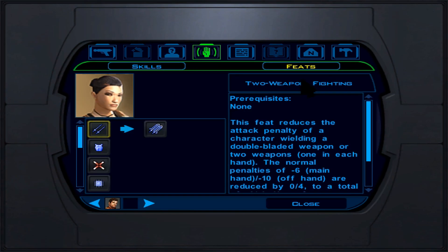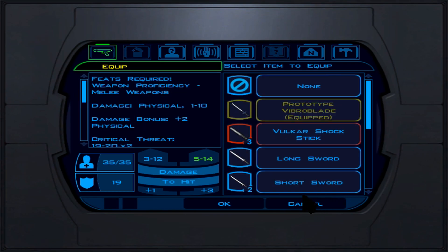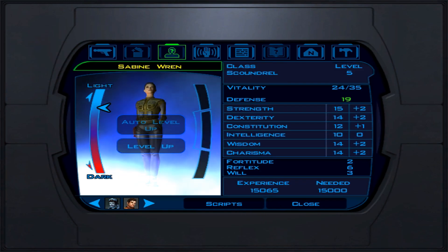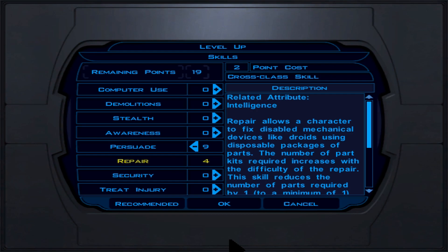At Jedi Guardian level 1, we can now use lightsabers. We get Jedi Defense (+2 to defense) and Force Jump, which grants bonus attacks. When we jump-attack, we attack foes from behind, triggering sneak attack. I prefer Master Two Weapon Fighting over Weapon Focus: Lightsaber, so if we use a balanced weapon in one hand and main weapon in the other, penalties are minimal. Using short lightsabers gives a double bonus with less hit penalty.